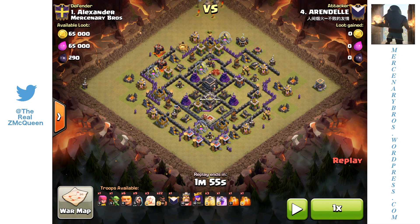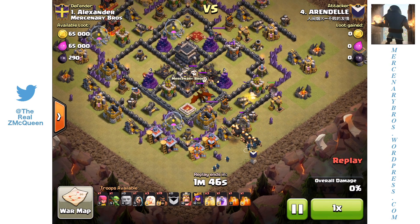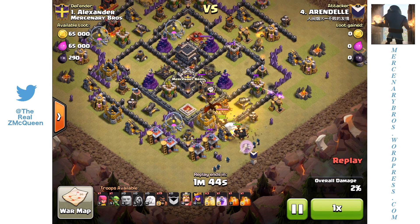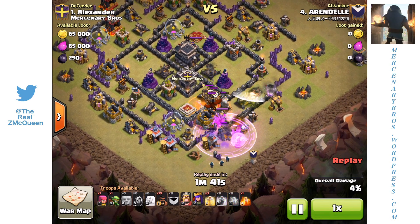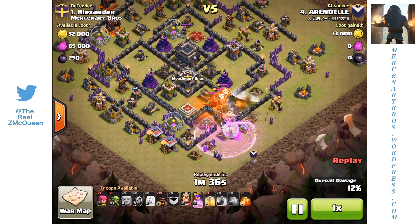All those Giants did was tank for the Queen, and the Queen went right behind them — she was hardly touched during the entire attack. On top of that, you send in Hogs on the other side where your Queen and Giants are not attacking, you throw some heals down on them, and that's pretty much GG, folks. That's going to be the game. Let's go ahead and get it started. At the very bottom, he placed one Giant first because he assumed there was a Spring Trap there.